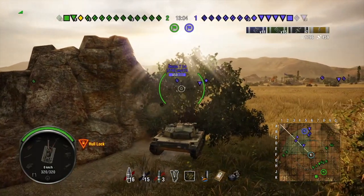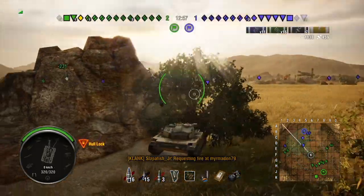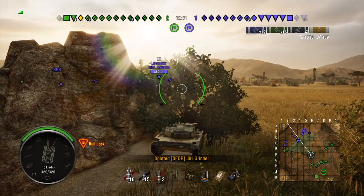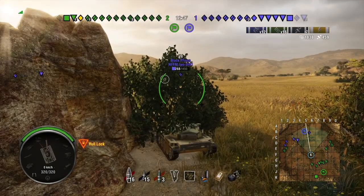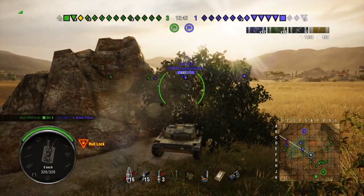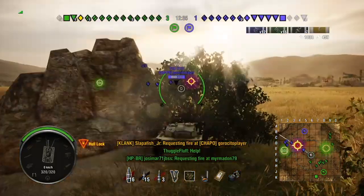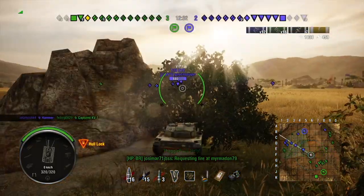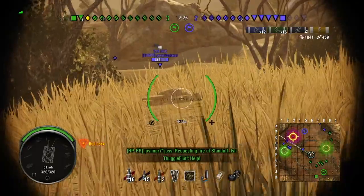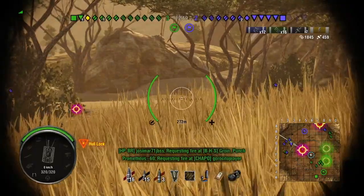The AMX ELC BIS was a really good tank. Then the light tank update happened. It was a tier 5 tank that played up to tier 8 — light tanks used to play up 3 tiers. Tier 5 light tanks used to be among the funnest tier 5s and funnest light tanks to play in the game. When the light tank update came, it ruined tier 5 light tanks. You had the AMX ELC BIS and the Chaffee — those two were the rivals at tier 5 for light tanks. You also had the Russian T-50 and the German Leopard.